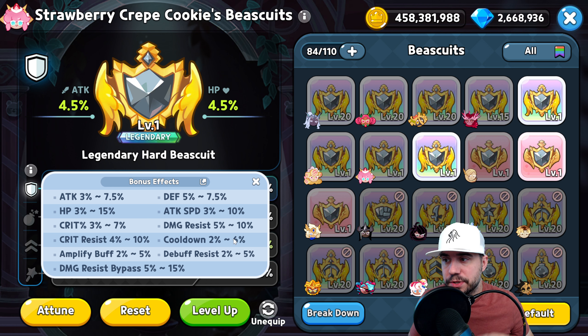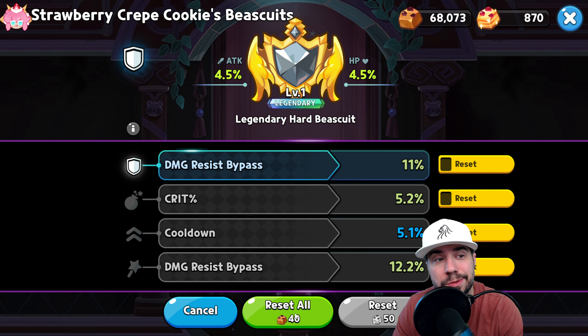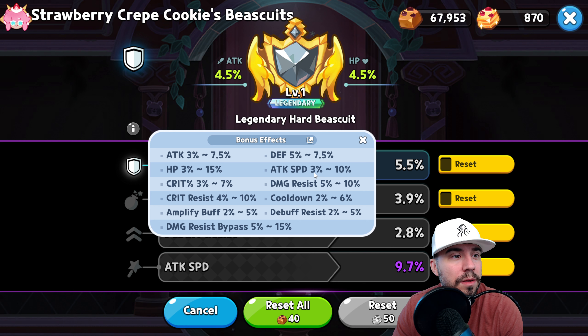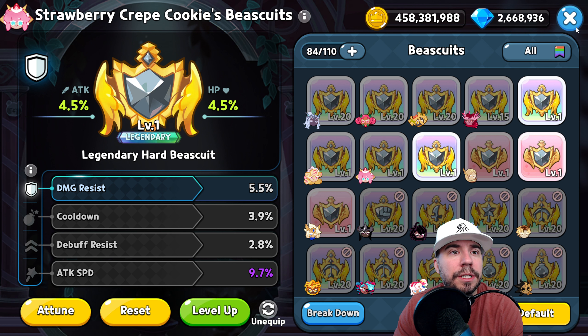The strategy combines how you build between both the biscuit and toppings. Damage resist is big; you can also go with HP for survivability — up to 15% which is great — or more defense. Damage resist bypass is available on biscuits but isn't necessary for this cookie since it's more about survivability. HP, damage resist, and cooldown are the key biscuit stats. You don't need crit damage or bypass here — damage resist at 5.5% is on the low end, something to keep in mind as you tweak.